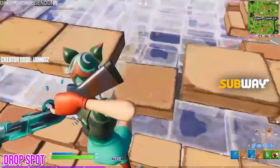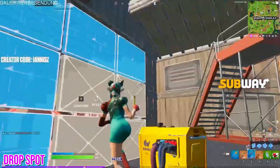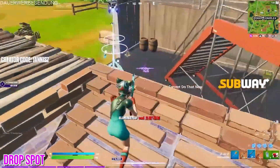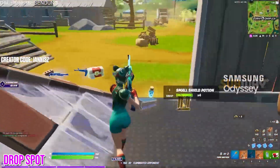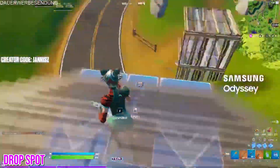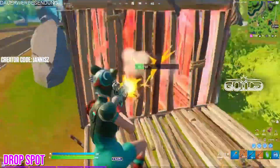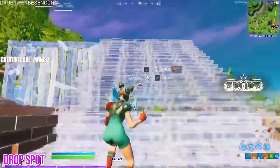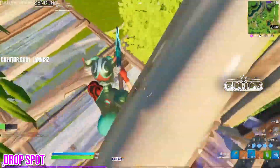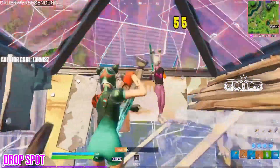Having a drop spot or a few drop spots around the map that you have mastered and have planned out a drop map and loot path for each can make such a difference to your games. Having a drop spot you know well and can consistently out-drop everyone for and loot most efficiently can give you a huge advantage, sometimes even getting you completely free kills.